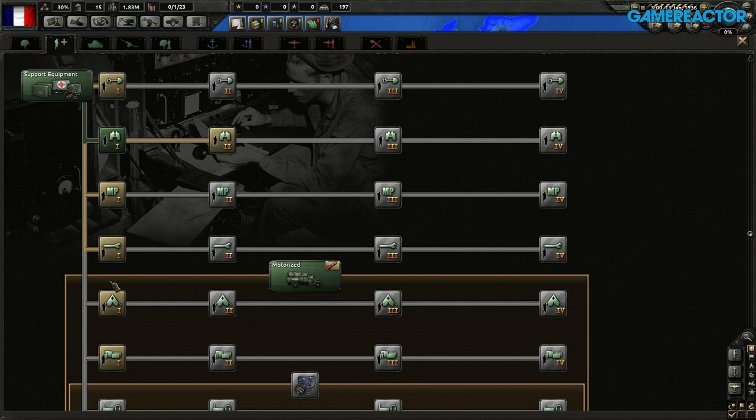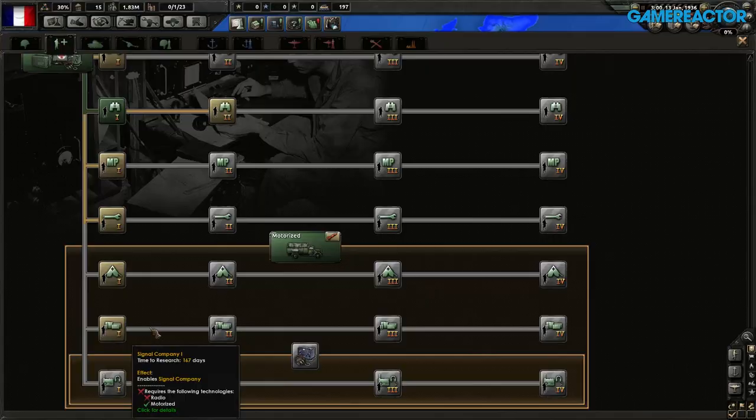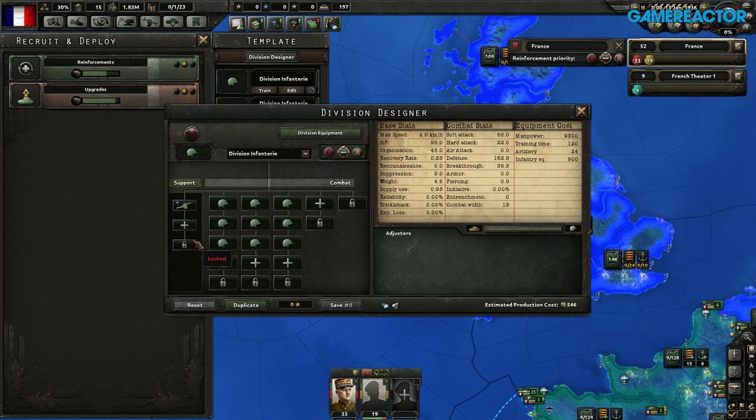The other ones are a field hospital — with a field hospital, you take fewer casualties, which is good if you have low manpower because more people survive. You have what we call the logistics company, which makes it so that your units require fewer supplies because they waste less. And finally, we have the signal company, which makes your plans better executed and lets you reinforce more quickly — it's those people who are used to radios and communicate a lot.